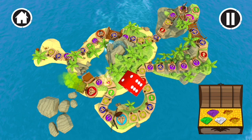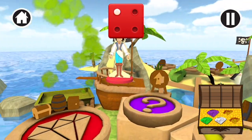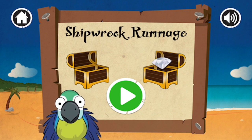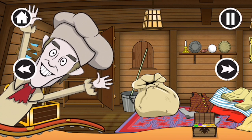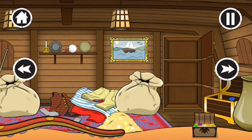Roll the dice to move your piece around the board. You rolled a one. One. It's a random ahoy, what will it be? Looks like someone has to go back two spaces. It says to move forward one space. You found some seaweed. Roll the dice to move your piece around the board. You rolled a four. One, two. Looks like it's time to play a game. Can you help me win a duel, swashbucklers?